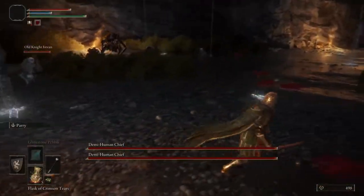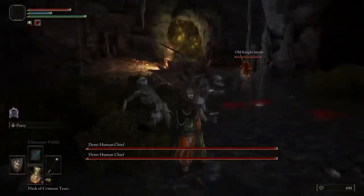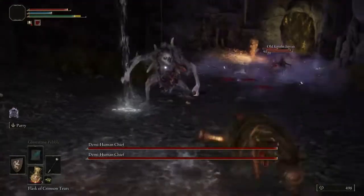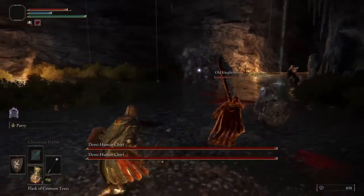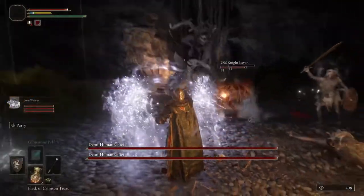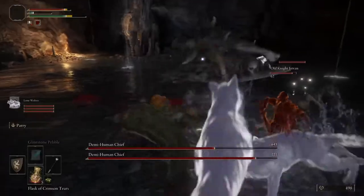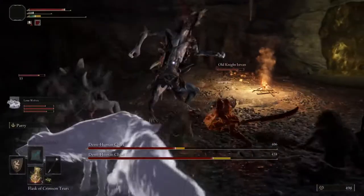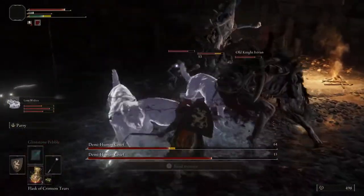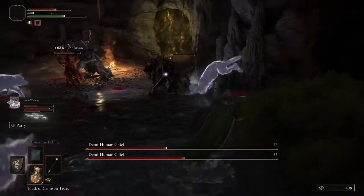I can't summon my wolves. He got me - I was trying to summon him while this guy got away from me. Probably just wanted to get in there and wreck shop. Get him, Old Knight Istavan! I don't know what that purple is - I think they're exploding my wolves or something. Wait, how are you not dead? I thought he was almost dead. Clear the mobs, clear the adds!